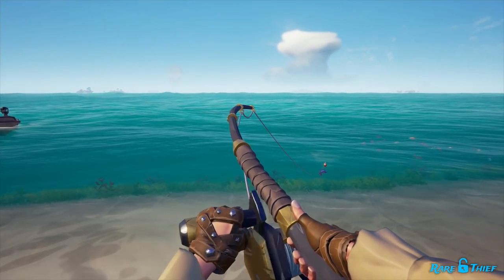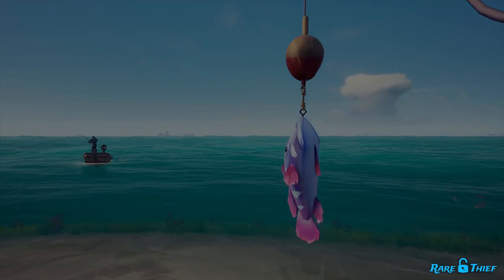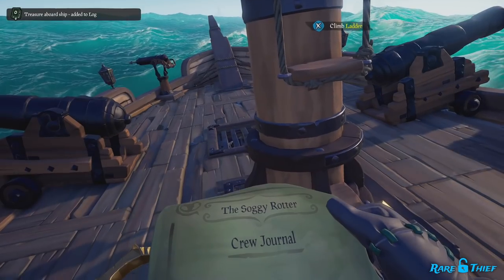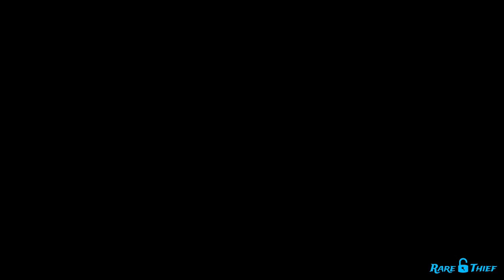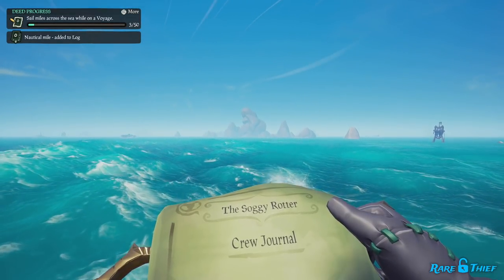Other renown actions such as catching fish, eating meat, and visiting islands will award renown to just the pirate who did it. You will be notified each time you complete an action that rewards renown with a notification in the top corner of the screen. Every time you see a notification with the words 'added to log' in them, you'll know you've earned some renown.